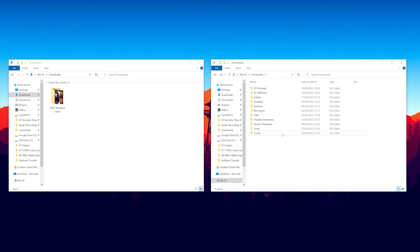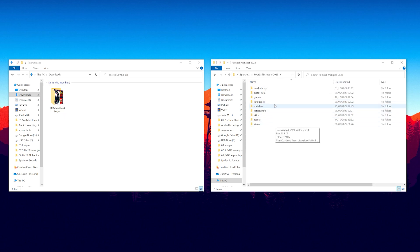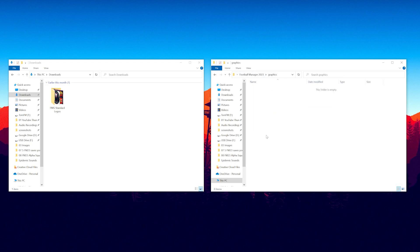Step three: we need to move these files to the correct location. On the left we have our downloads folder and on the right our documents. I have everything saved in the default locations. Go to Documents, then Sports Interactive, then Football Manager 2023, and you'll see the file structure. We need to move the files into a folder called graphics — which isn't there by default, so we create a new folder called graphics. Then ctrl X to cut and ctrl V to paste, and they're in there.